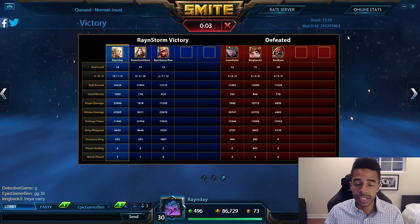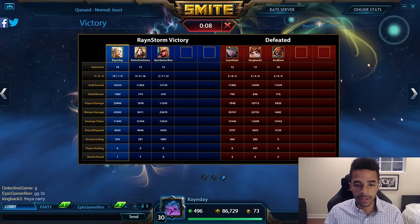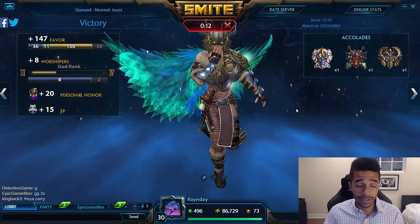Obviously you're going to sell out the Vampiric Shroud when you're done for another item, but 23,000 player damage and 19-1 — this is a great way to go.